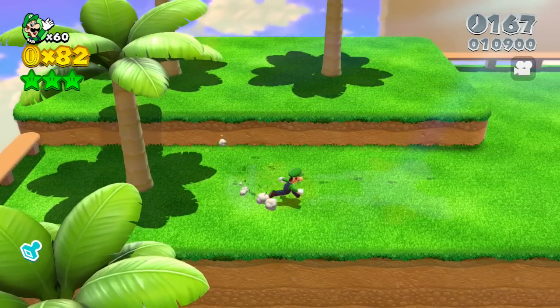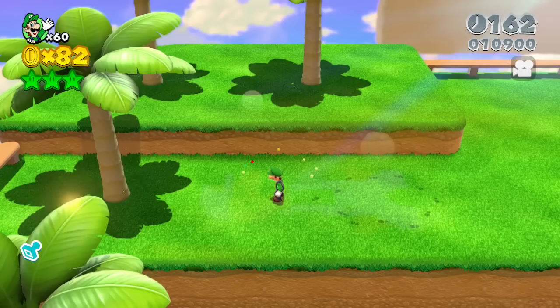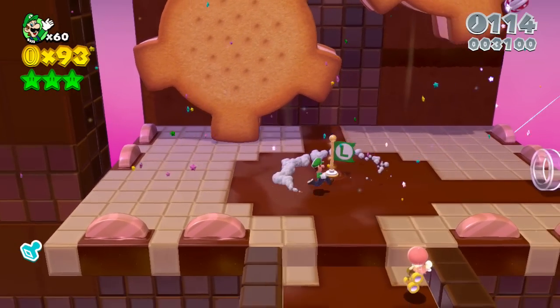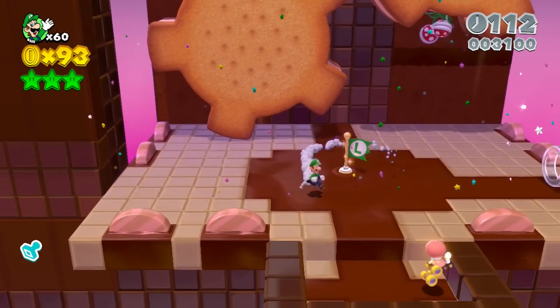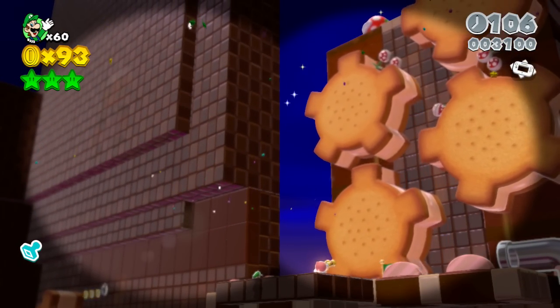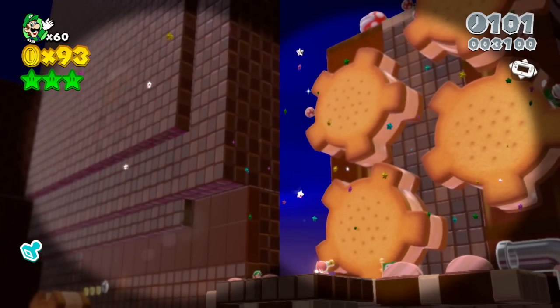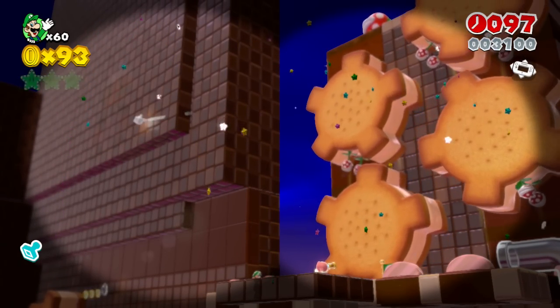Let's head to World Bowser 3. Here we are near the checkpoint flag in the Cookie Cog Works. You have a Sprixie here — we'll need to use her binoculars to look on this wall to the left, where you can see an 8-bit Luigi. Let me try to point there for you guys — it's right there.